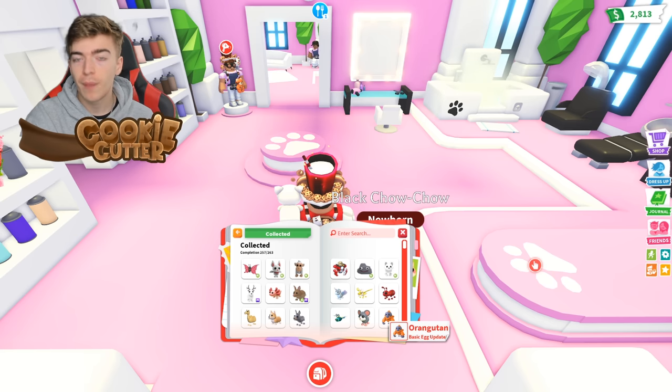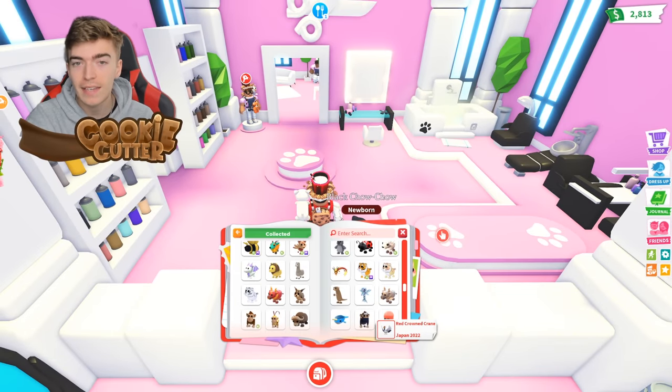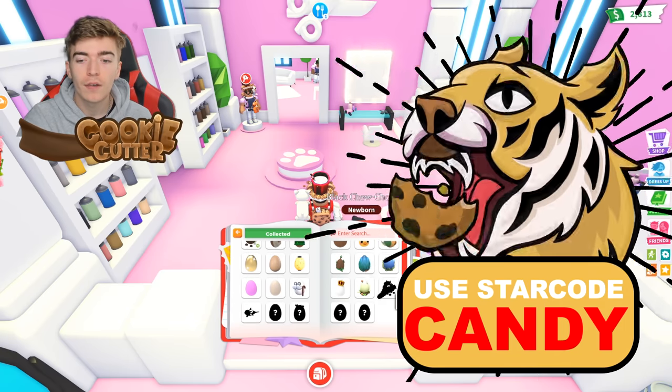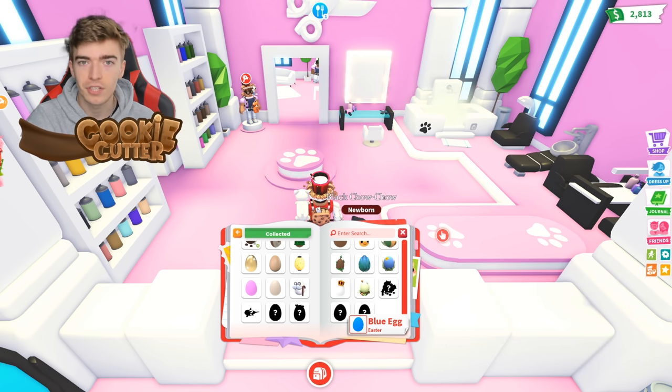Before we make the shadow dragon, my goal is to collect one of every single pet inside of Adopt Me and every single egg. So far I have pretty much every single pet apart from these six items — and that's right, one of them is a blue egg. So let's create the final items I need to complete the journal.